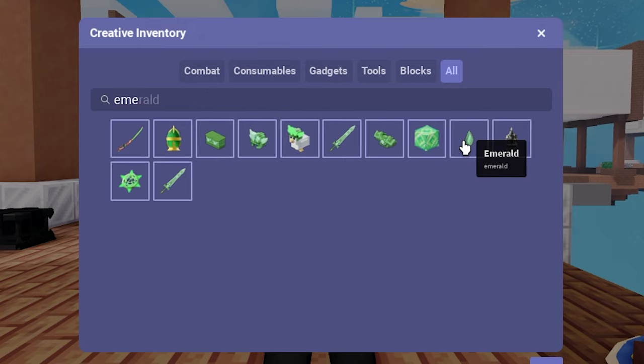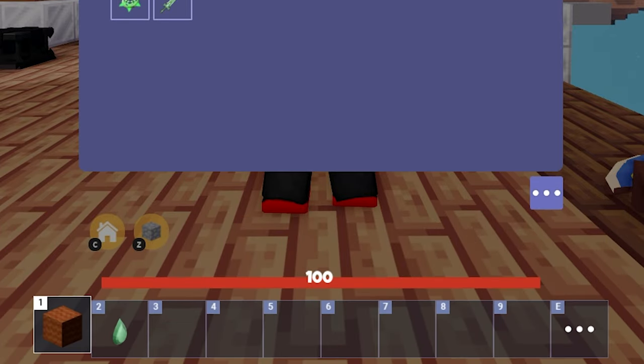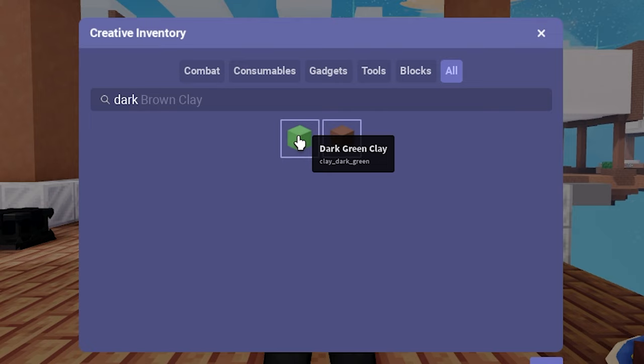So let's find an emerald. We can organize our inventory in a second, but this has to be in order. Then you want to find dark green clay and equip that, and then we have to do a few others.